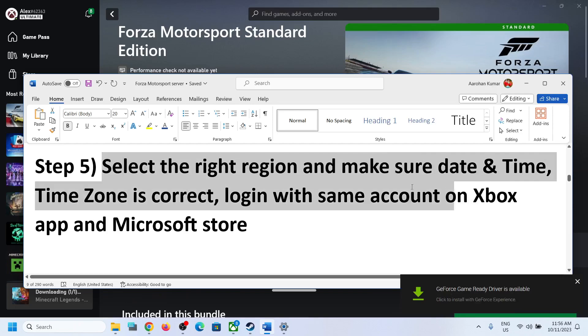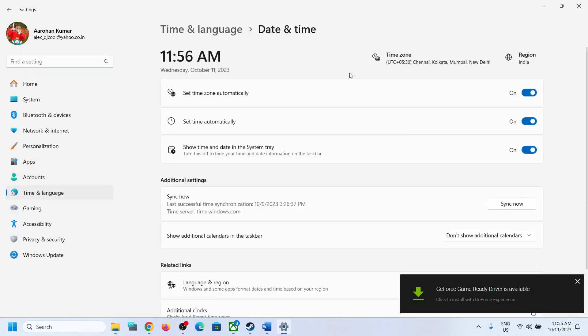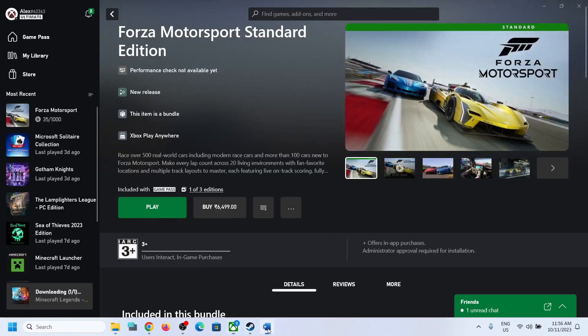The next step is to select the right region and make sure the date, time, and time zone are correct. Right-click the date and time on the bottom right, click 'Adjust date and time,' and make sure 'Set time zone automatically' and 'Set time automatically' are both on. Click 'Sync now' — you may need to click it multiple times. Then go to Language and Region and make sure your country is selected.